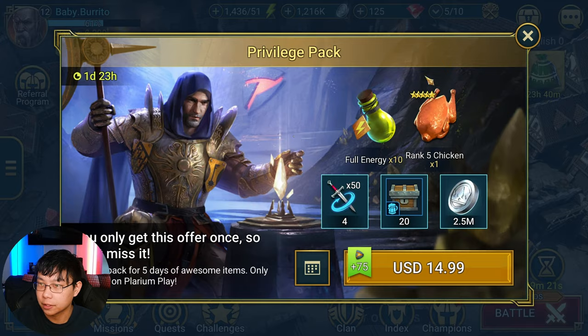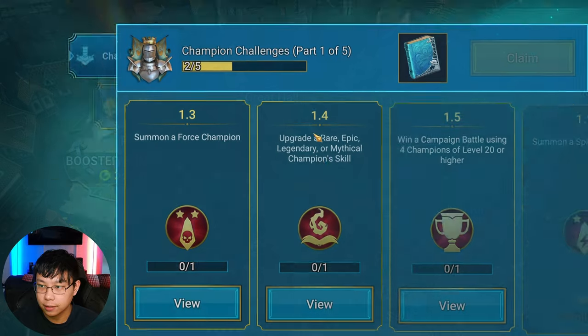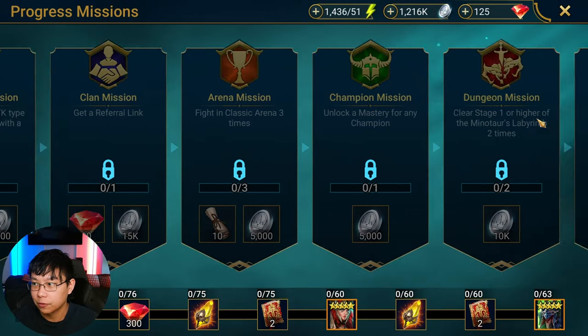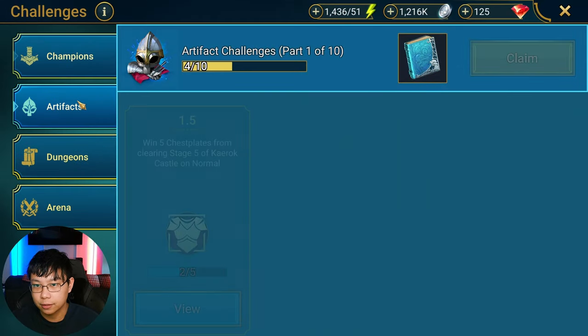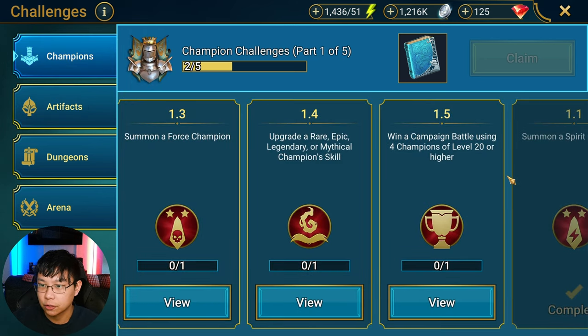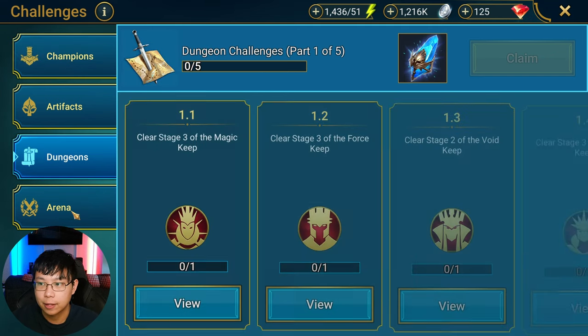I try to do the artifact challenges before focusing too much on the missions tab. The reason is that challenges are non-redactive — meaning if you surpass a certain point, you'll have to come back and do them again anyway. The same applies to using books right away and leveling champions, since those also don't count if you've moved too far ahead.